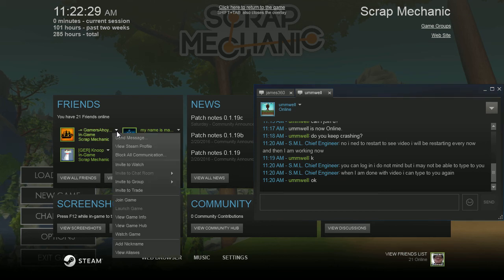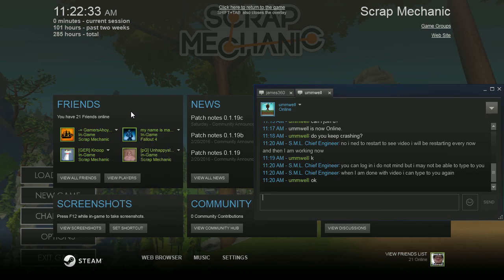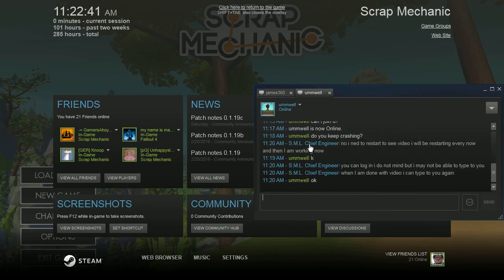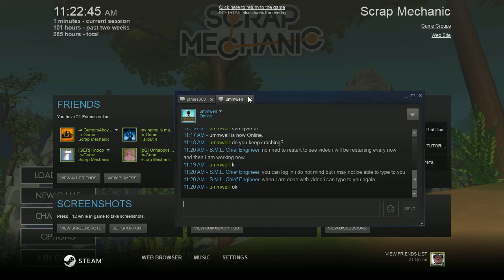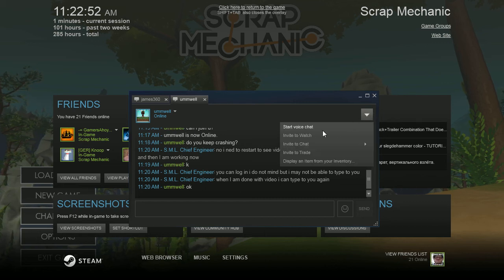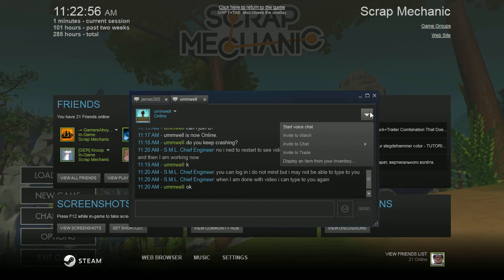You click on the little arrows and you'll see that you can join other people's games who are playing and have all kinds of fun doing that. You could also talk to them in this chat box here. When you're in a chat box with someone, you even have a built-in voice chat system. So that's really cool to know about.